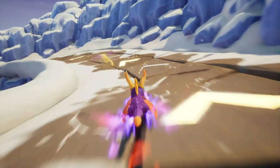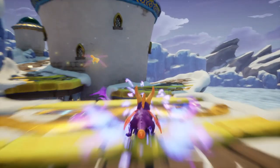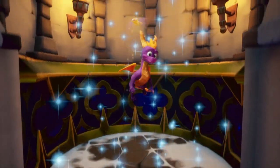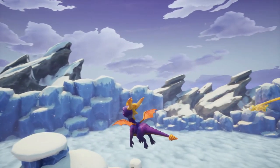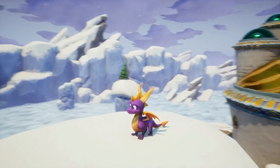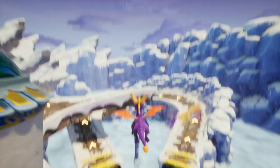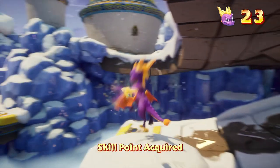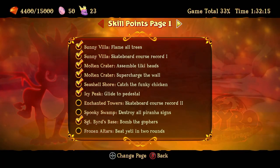Our second death in the entire game is once again just dumb — not dying to an enemy, a boss, or anything like that. The first death was us getting trapped in the lava, and the second one was that. I don't really care for a lot of this game's borders — we're clearly high up in the mountains, which is cool, but it's kind of just boring around the area. And there we go — there's the skill point.